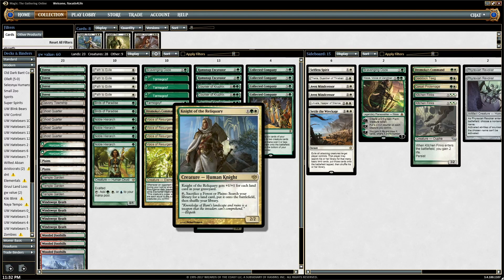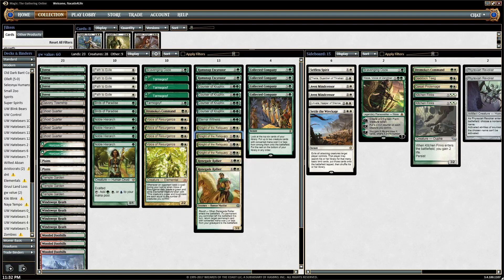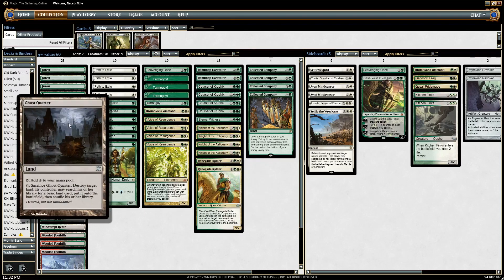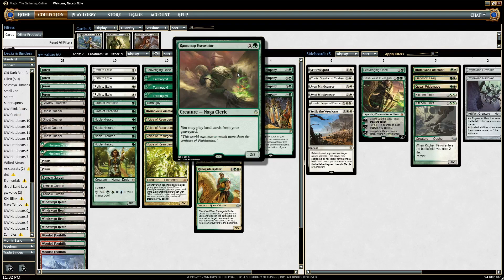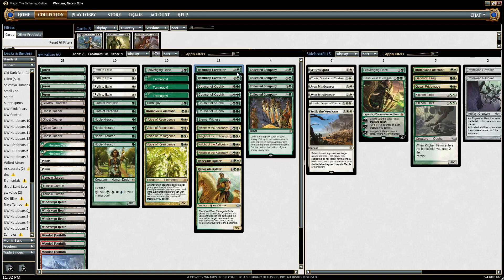From that point, you can do a whole bunch of different things. Against decks where land destruction is really important, you have four copies of Ghost Quarter that you can fetch with Knight of the Reliquary. Once you fetch them and start killing the opponent's lands, you can get them back and replay them with Ramunap Excavator. So you can kind of land-lock the opponent with this combo.